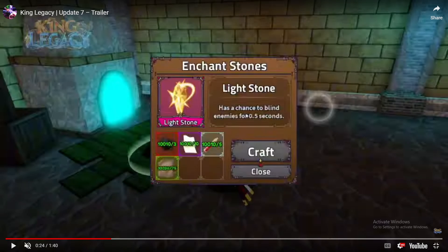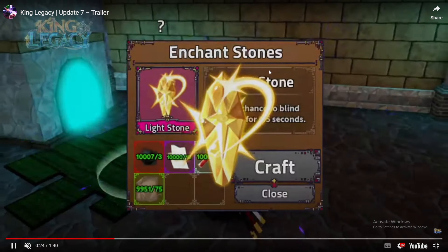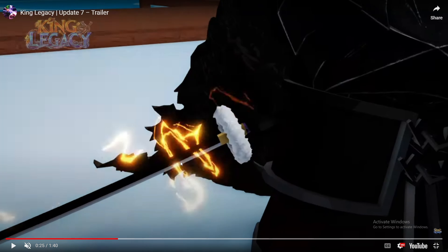Wait, why was there a crab? There's a crab screaming - why is there another crab? The stone move has a chance to blind enemies for 0.5 seconds. That is trash, I'll be honest with you. I don't care about getting blinded, you can just run in the same direction with dash. That stone kind of sucks, which is kind of a shame.